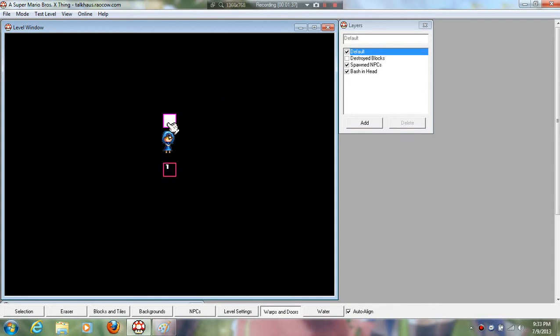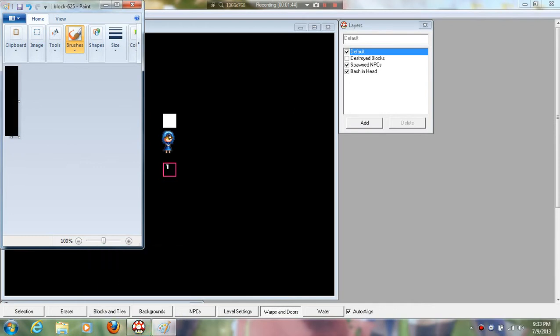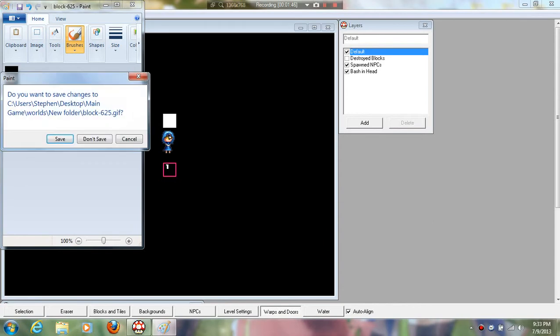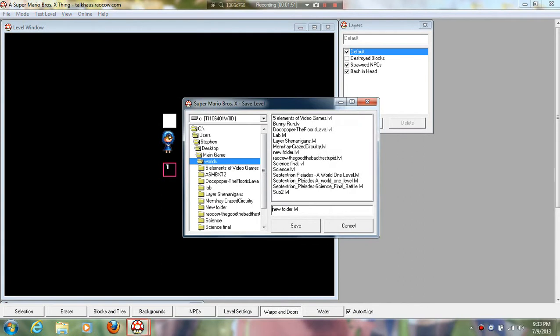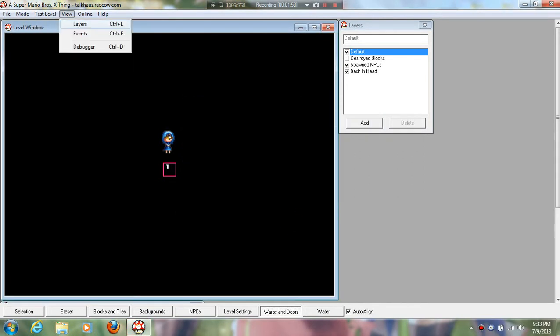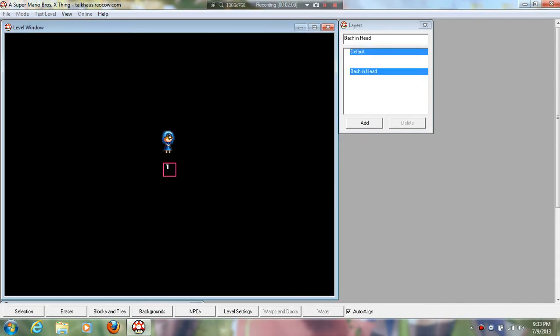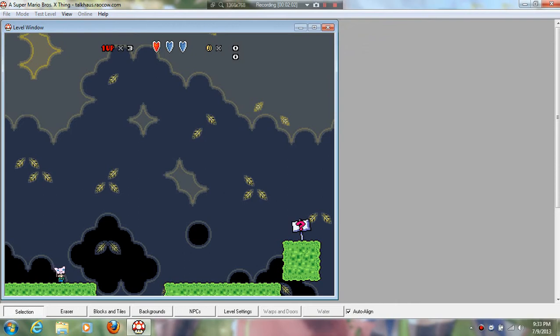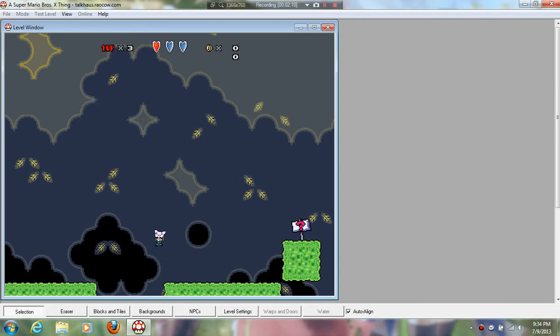Since this is just a black background, we can make the character block invisible by switching it or making it all black. And you have to create the actual level, which fortunately I already did. And now you have your one character level.